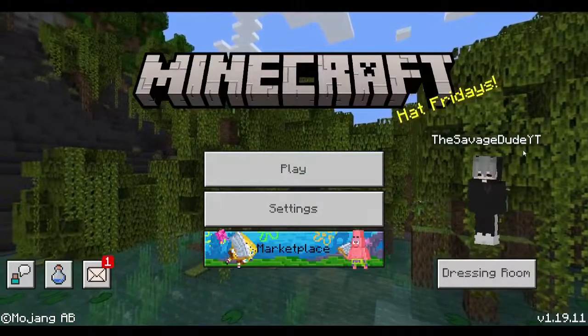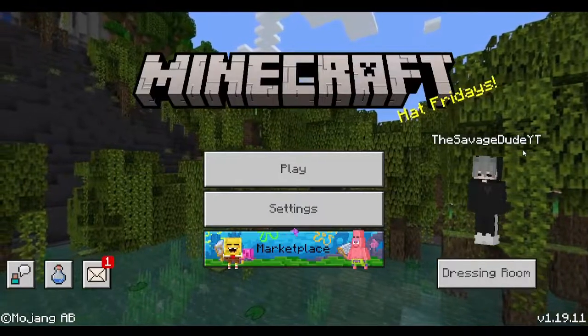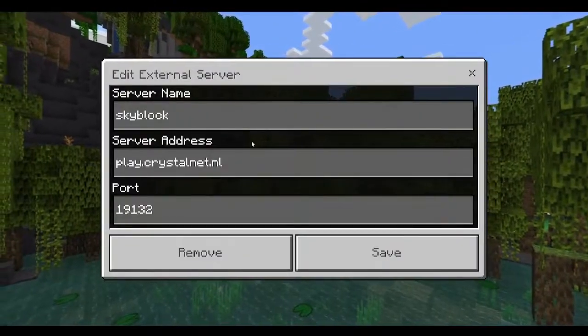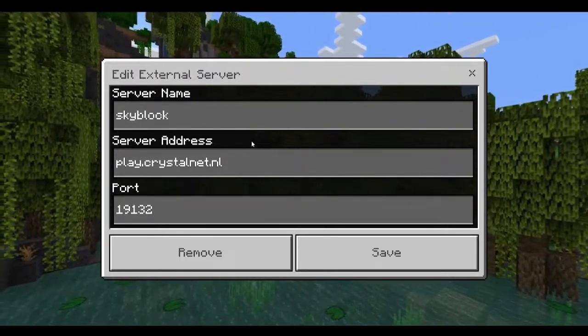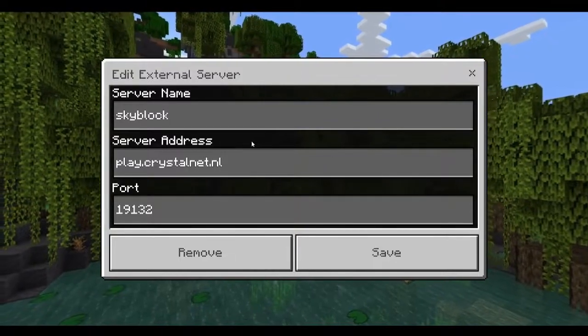What's going on everyone, welcome back to another video. Today I'm going to be showing you guys the best skyblock server for 1.19 and above. Here is the server address and port — the server address is play.crystalnet.nl and the port is 19132. You can put anything for the server name; I just put 'skyblock'.